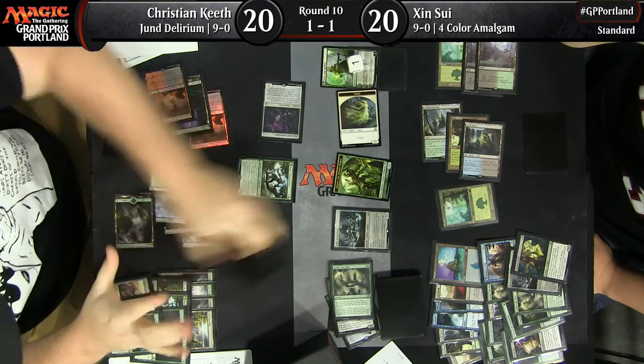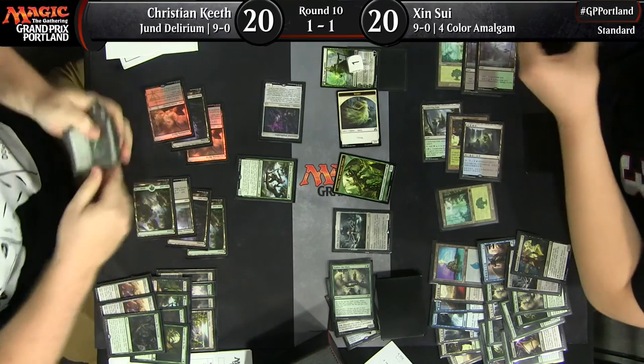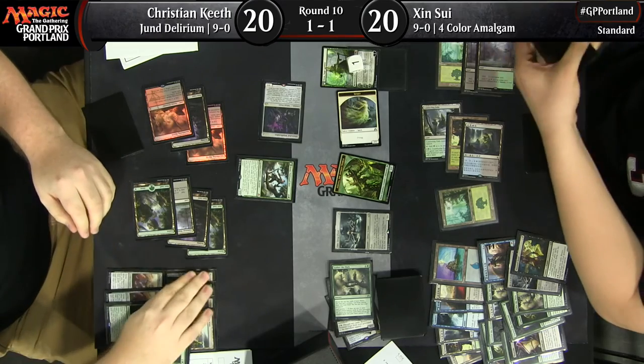Michael Hance flooded out. JC played two Transgresses and took Michael's major cards — Season's Past was a big deal, as was Dark Petition. Those were cards Michael could have used to find answers or get back in the game. JC Tau, Pro Tour champion, still undefeated, showing everybody that he is very much the real deal here.